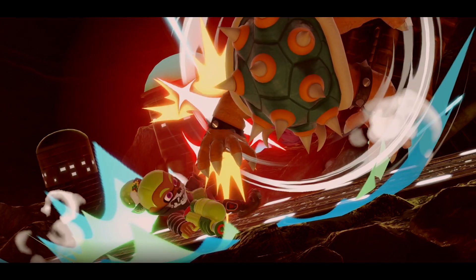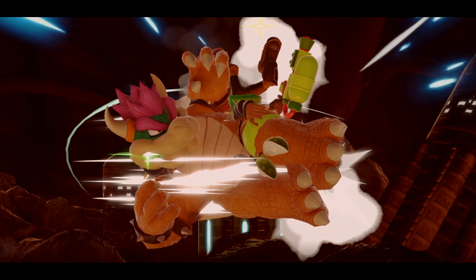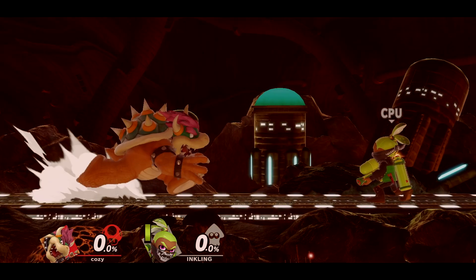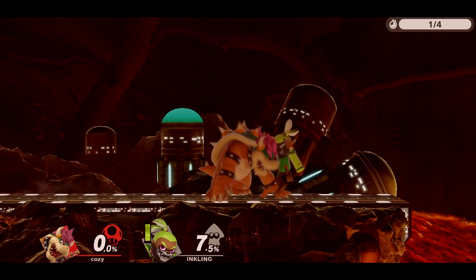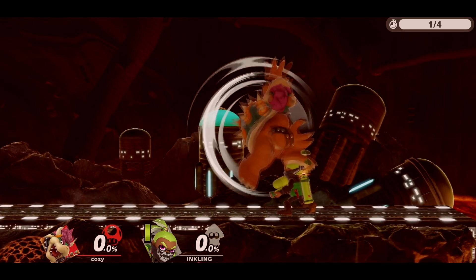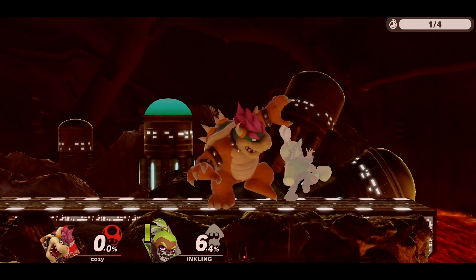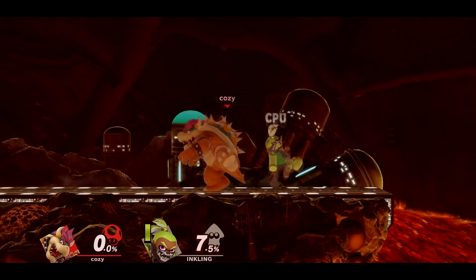Neutral air is also very useful — it can be used at all percentages while always having either guaranteed follow-ups or ways to extend pressure strings. It has four hitboxes. Some of them don't send anywhere, presumably so they can combo into each other, and the last one sends the opponent up at an angle. At low percent, sour spot neutral air won't true combo into a grab, but a lot of people either don't react on time or try to put up a shield to relieve pressure, causing an air dodge which you can simply grab or punish.